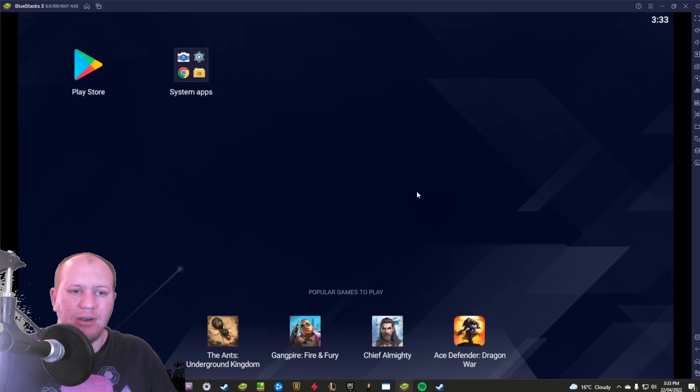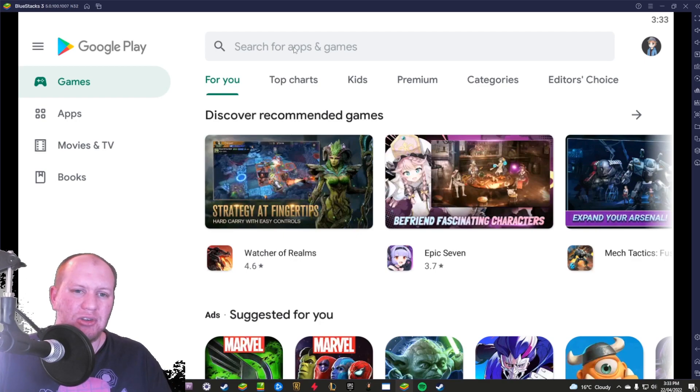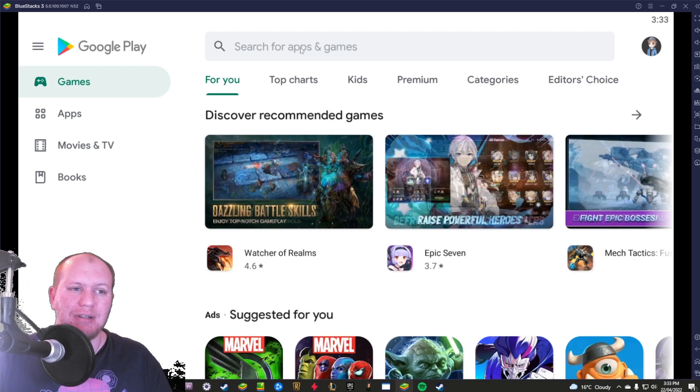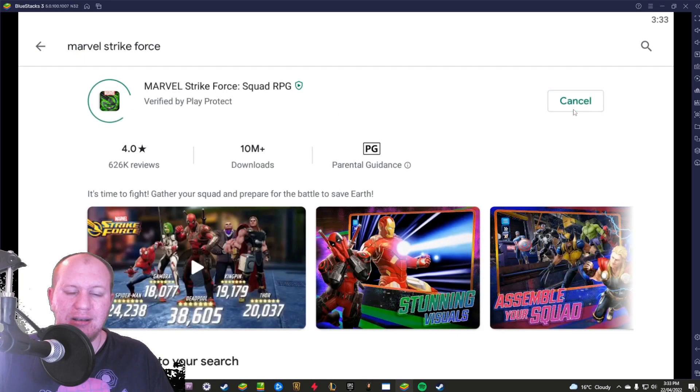I've downloaded BlueStacks earlier and from there it's pretty simple. All you need to do is go to the Play Store. I've already logged in, but when you first boot up you will have to log in so that way it has all your data. Then bring up Marvel Strike Force, hit install, and it starts downloading - similar to if you had an Android device. You're able to just download the game and play it at any time via your PC.